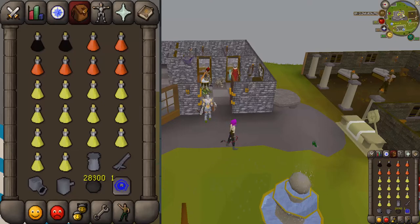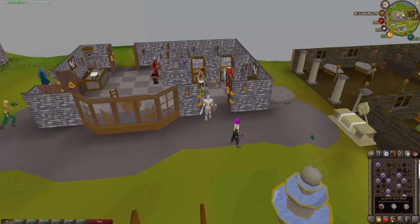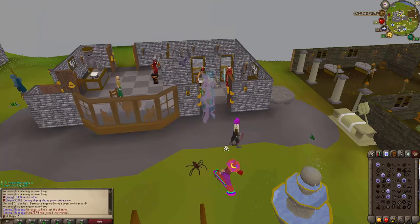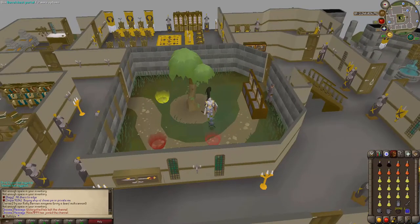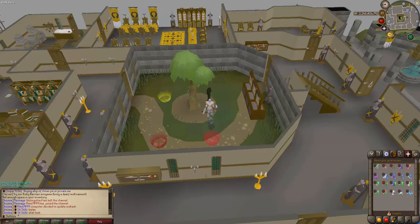Now I'll show you how to get to the barrel chests and how to kill them. There are two safe spots you can use. To get there, use the donator and premium teleport to go to the donator zone. There will be two red portals — make sure you choose the right one and go into the barrel chest portal. Before you enter, pot up and set your quick prayers. Use protect from range and rigour if you have it — I'm using curses right now, but at minimum use protect from range.